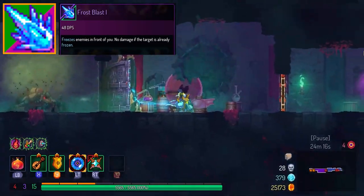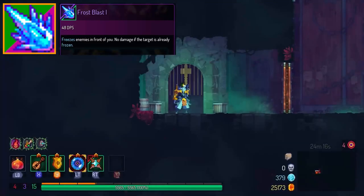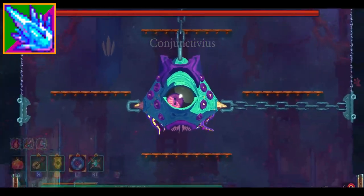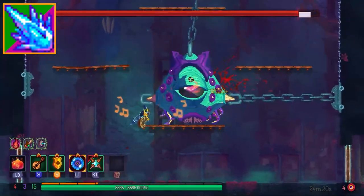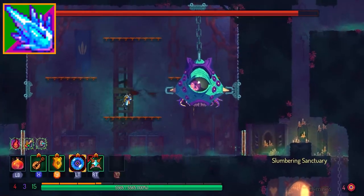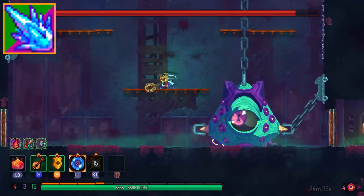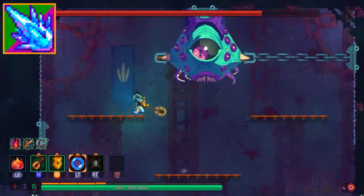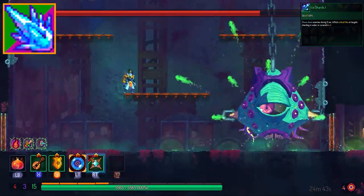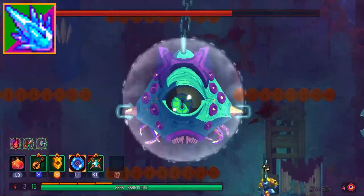Next up is the Frost Blast, always available from the beginning of the game. Back then I thought it was really good because you could freeze everything and then hit them with your weapon. While that worked early on, there are now other items that synergize better with frozen mechanics, like the Ice Bow. Once you unlock other items the Frost Blast becomes somewhat obsolete. The only really viable build is dual binding it with Ice Shards for constant lockdown. Good in the early game but underwhelming as you move toward 5BC. Frost Blast is C-tier.